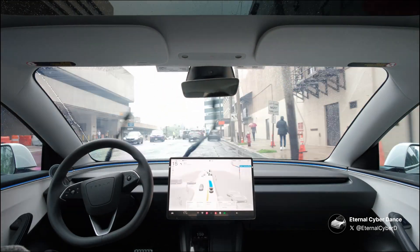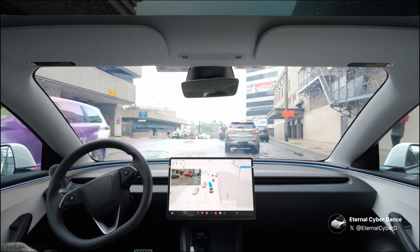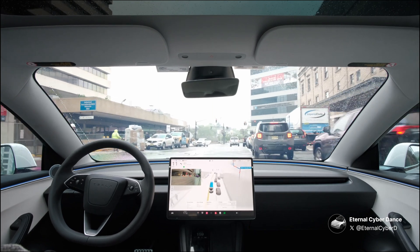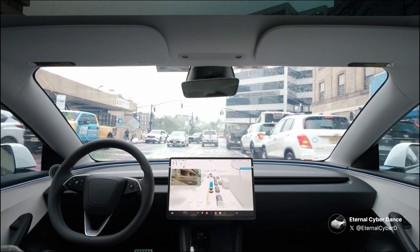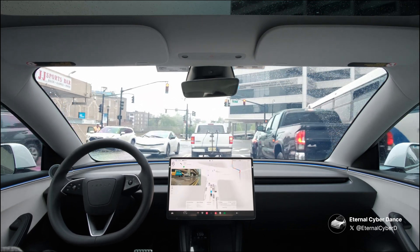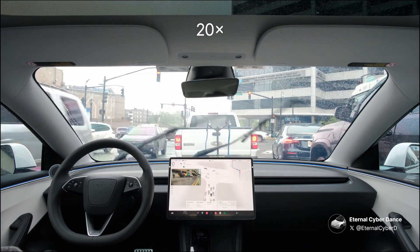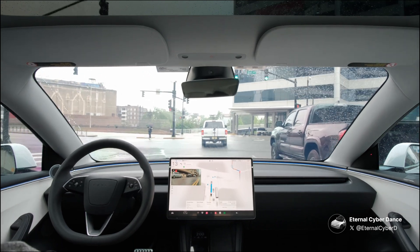This is one complaint that I have about FSD. There are two lanes that allow us to turn left. After this left, we need to make an immediate right turn. FSD chooses the far left lane because it has the least number of cars. Everyone else is in the second lane from the left because they need to make an immediate right turn as well. Being in the far left lane makes it challenging for us to make an immediate right turn. I wish FSD can get smarter when it comes to lane selection.